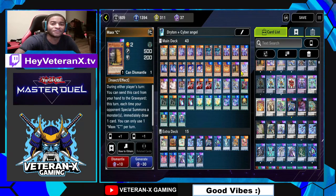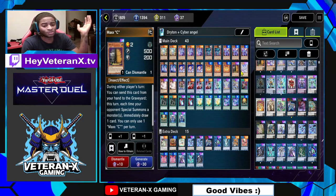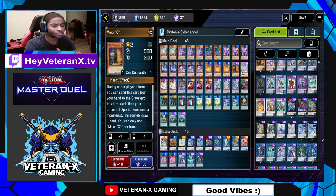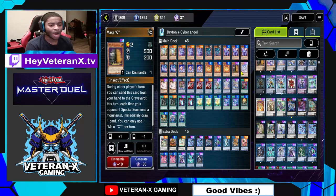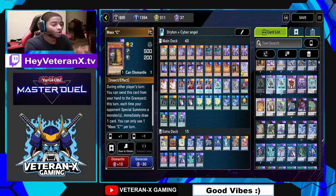Maxx C — I would run three copies if I had it, but I only have one. One of the best hand traps in the game, one of the best cards in all of Yu-Gi-Oh. Basically, you pitch this card to the grave, and if your opponent doesn't beat you from all the special summons they do, you've got to win on the next turn, because you draw every time they do a special summon. So they have to take the Maxx C challenge. If they cannot beat you, your hand should be full of cards and you should basically win on the next turn. Note that Maxx C does not stop your opponent from doing their plays — it only encourages them to stop. Run it at three; if you don't have three, run at least one.